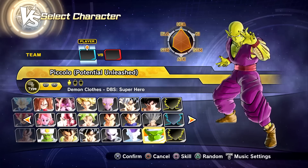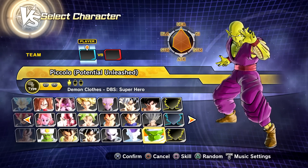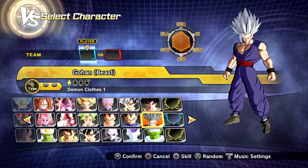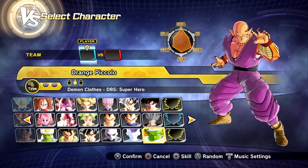I actually already showcased this version of Piccolo — he's extremely cool. Of course I'll have everybody linked down below in the description. But if we combine this Gohan Beast created by U.E. Killa and Orange Piccolo, we basically have DLC 15 mods.